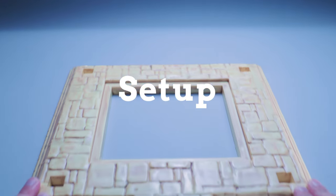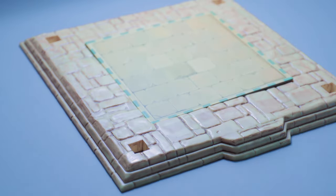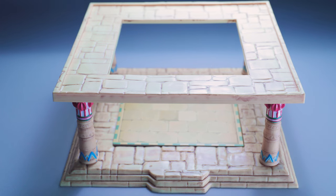The first thing you want to do is put the base of the palace right in the center of the table. You can also put the cardboard floor right in the middle as well. The game also comes with four pillars — these you're going to put in each corner spot. And on top of all these pillars, you'll also place this piece called the palace garden.